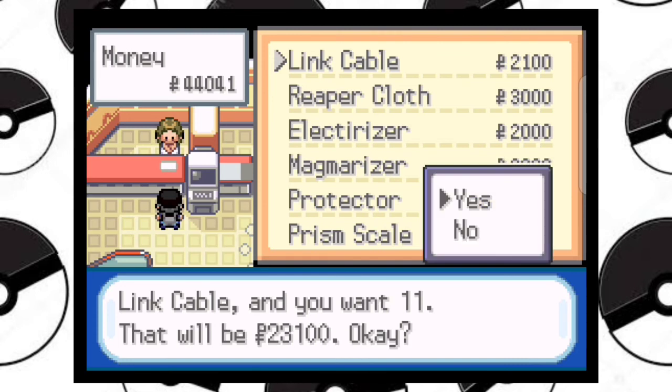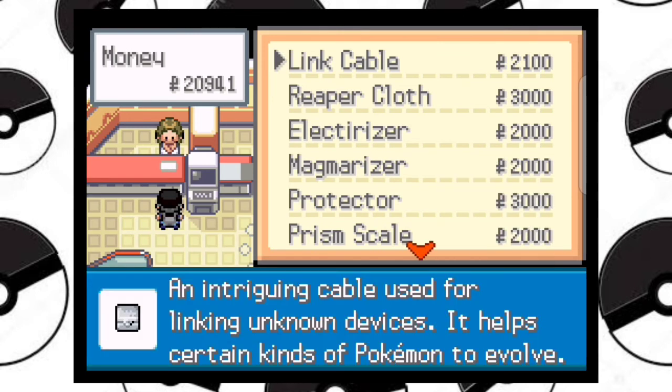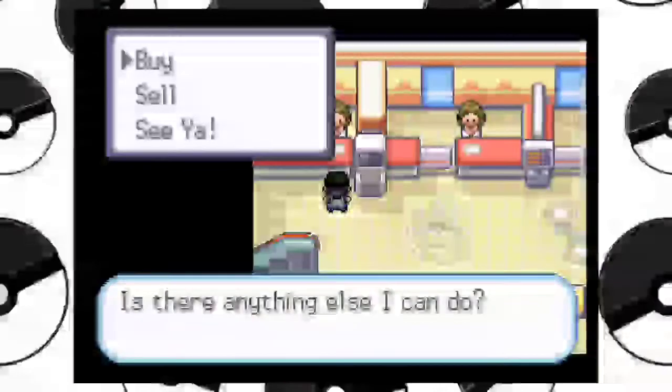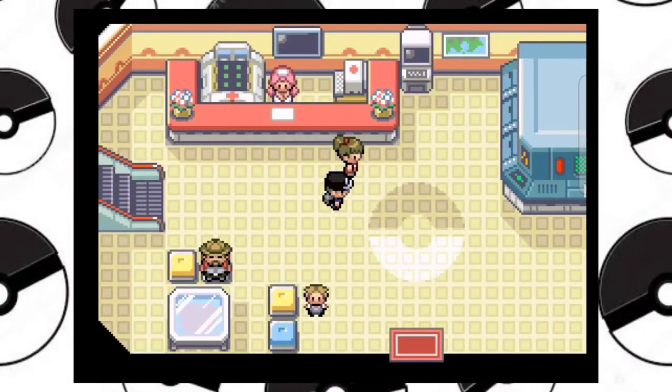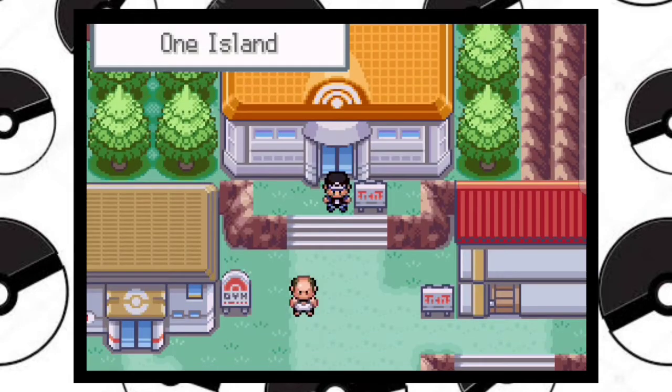I'm buying the Love and Link Cable. Okay, I bought it. Now let's evolve our Haunter.